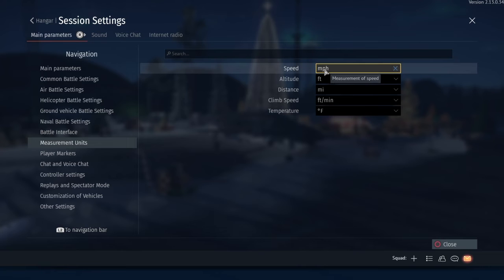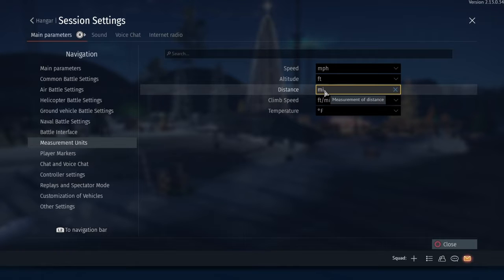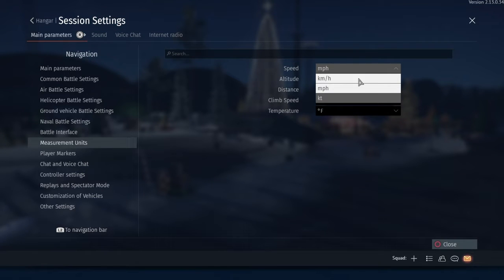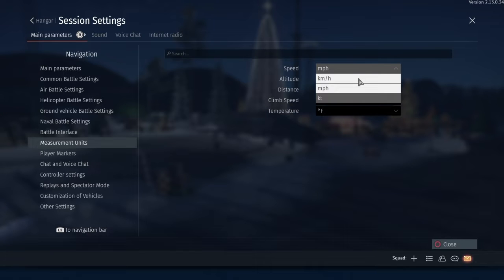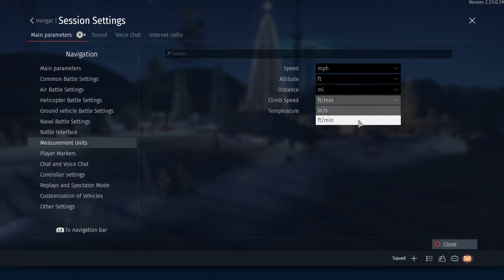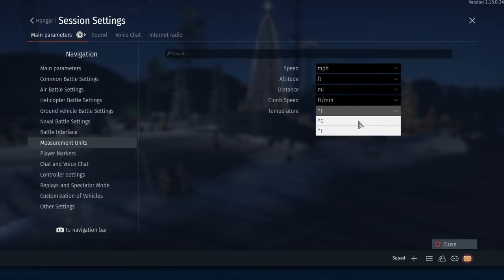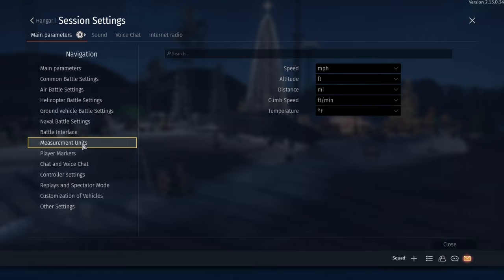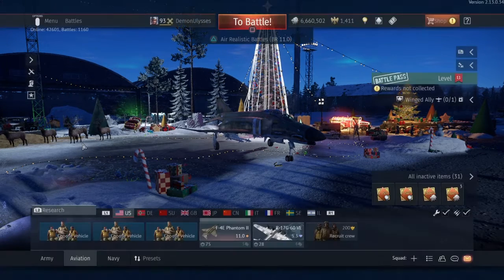They're all calculated differently depending on the metric systems and how things are converted, as kilometers and miles are not the same, and temperature in Celsius and Fahrenheit are not the same either. With speed, you've got miles per hour up to the second option; distance, miles to kilometers; climb speed, feet per minute to meters per second; and temperatures, Fahrenheit to Celsius. Surprisingly, there's no Kelvin option, which is more of an astronomy measurement anyway.